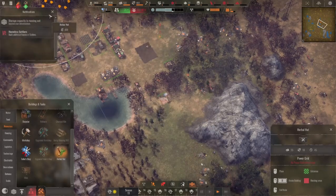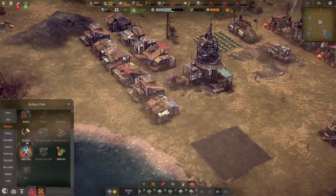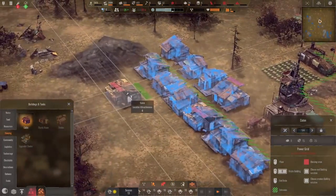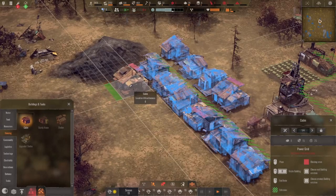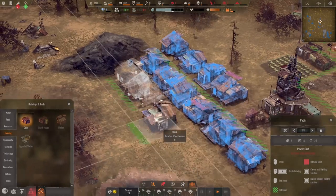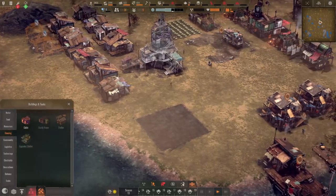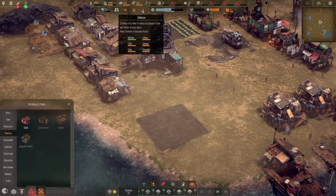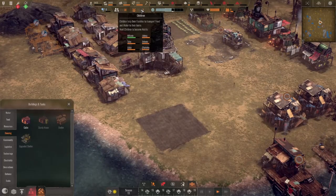We got homeless settlers again — you know what that means. We're going to have to build some more here. We'll put them here like this. Those settlers we got from that quest, right? We only have nine children right now.